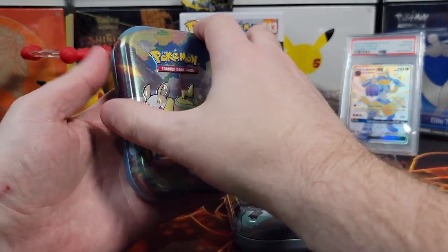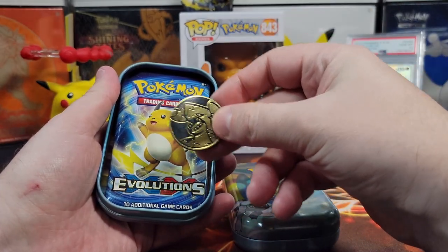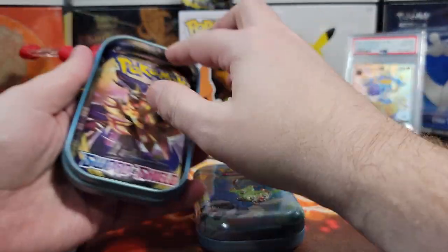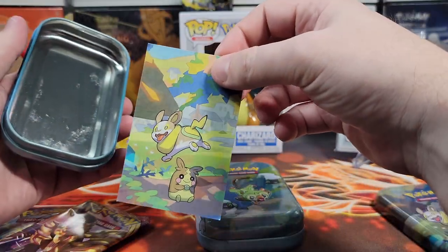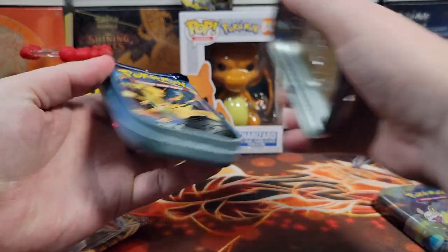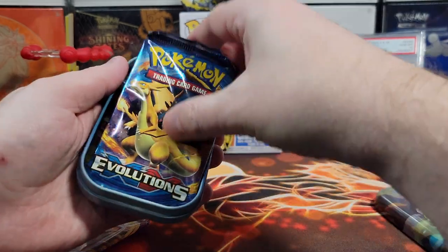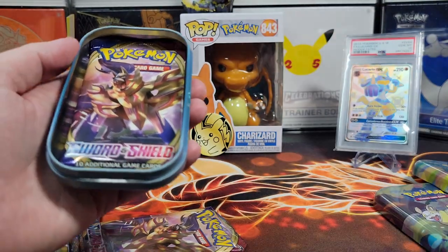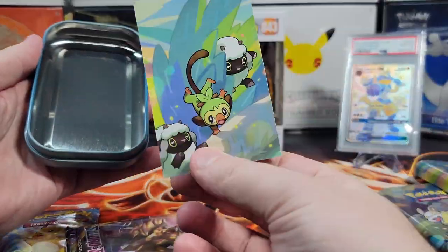Let's open these tins — this one's going to be mine. It comes with a nice Garchomp coin, an XY Evolutions pack, I'm going to get so much nostalgia opening this, and a Sword and Shield pack, plus this little cardboard doohickey. And then the Grookey tin — I'm sure it's almost identical. Yep, another Garchomp coin, XY Evolutions, and Sword and Shield. Same contents, plus the Grookey cardboard.